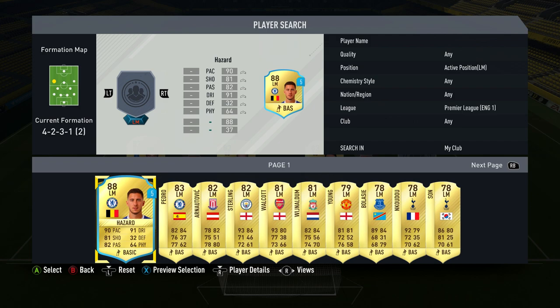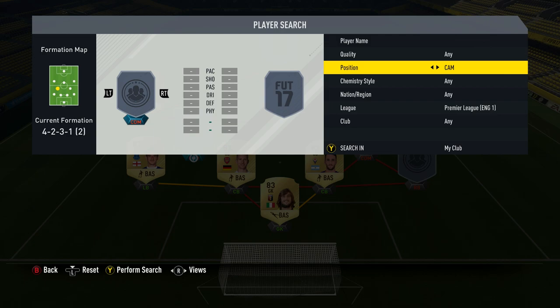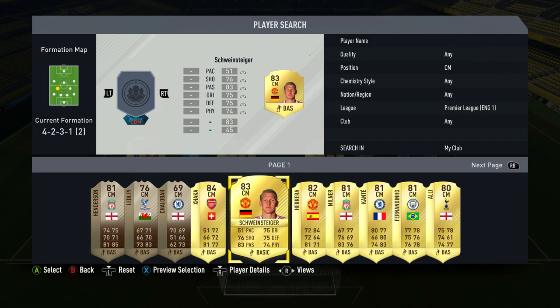Moving on to the left midfielder — another Premier League player, 83 rated. That's Pedro, who I think is first owner so he shouldn't be too expensive. The final Premier League player is a centre mid in CDM — you can change the position to get extra chemistry — and that is Bastian Schweinsteiger. With him in the team, the Premier League side of the squad is done — that's half the team complete.